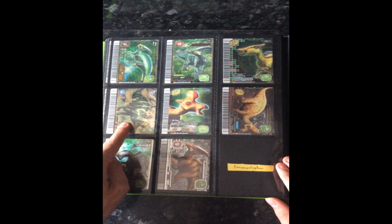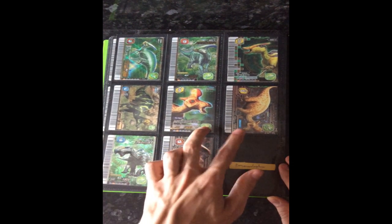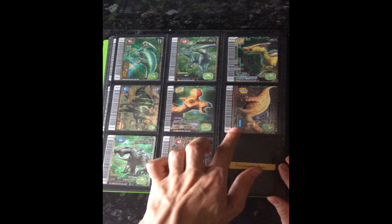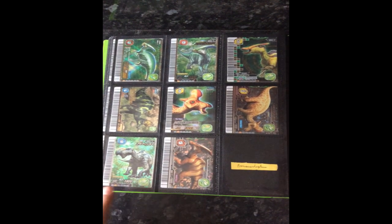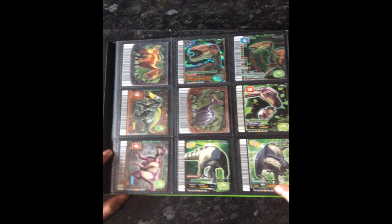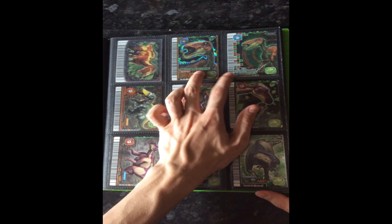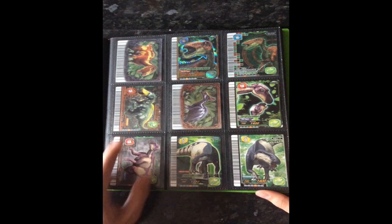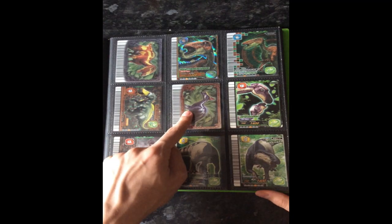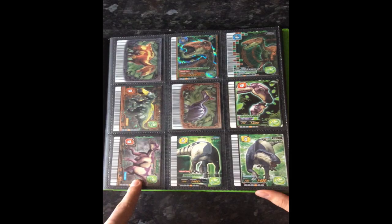Saurolophus and then Lambeosaurus, Magnacrystatus and then the normal Lambeosaurus TIE type and charge type, Olorotitan, Corythosaurus and then Lanzosaurus, Shantungosaurus attack type and counter type, Annatitan, Uluru titan, Maiasaura TIE type and charge type.